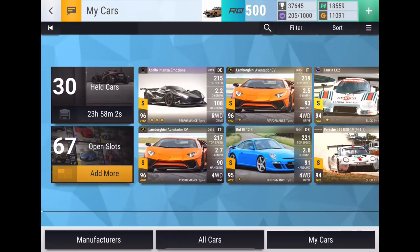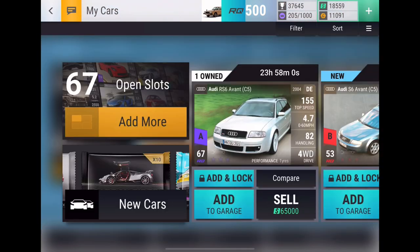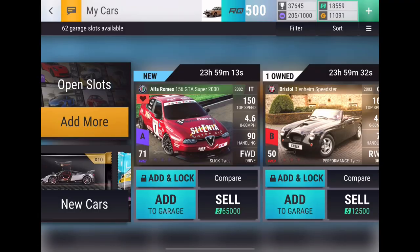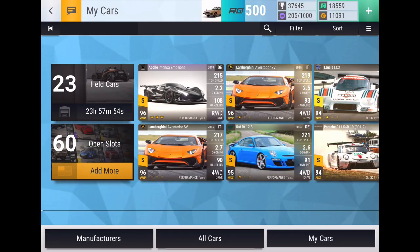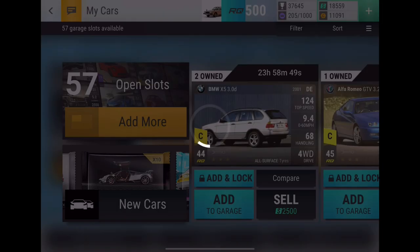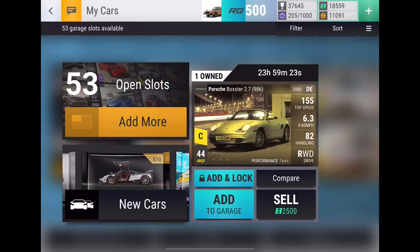Let's add our new additions to the garage. RS6 - don't need, fuse. Keep, keep - the Alfa and the Morgan are keepers, everything else is fused. That's basically it. Server error - we love to see it.